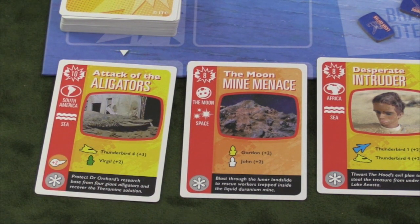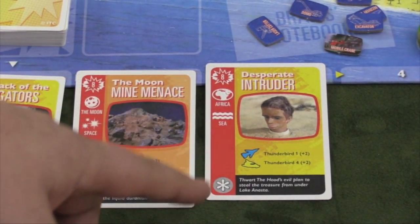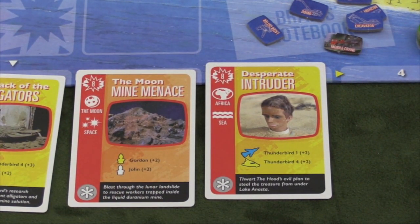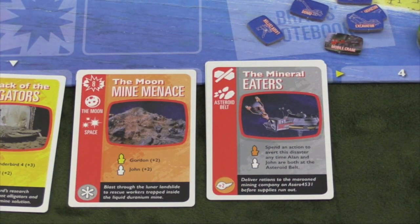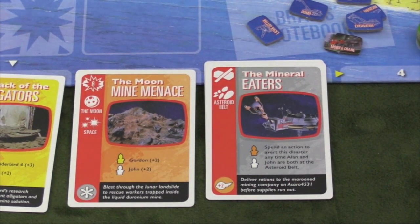There are different disaster cards. Sometimes they just require people to be in the spots — like the Mineral Eaters, which is an easier roll where you just need Alan and John both at the asteroid belt. But usually they require you to do a specific roll. So much of your turns are going to be setting up to take out these disasters.